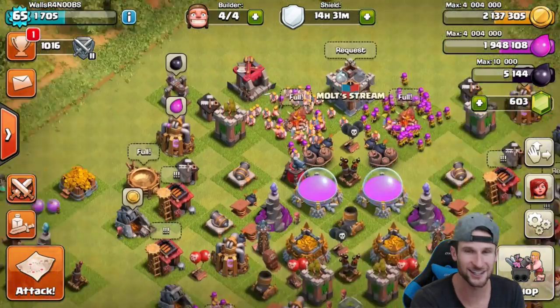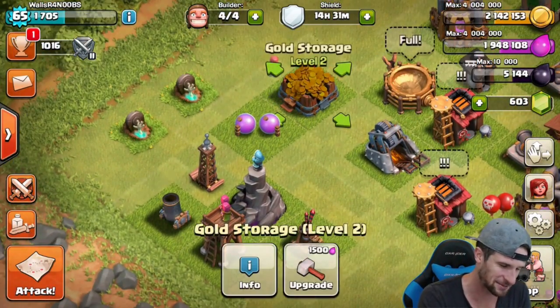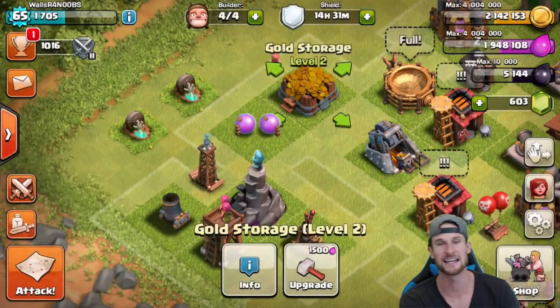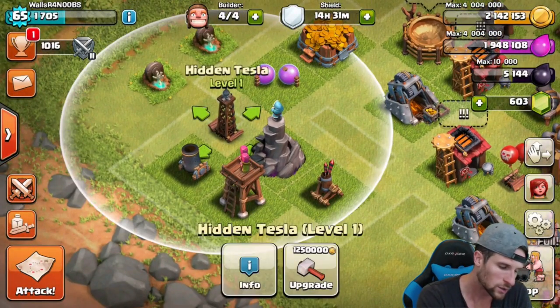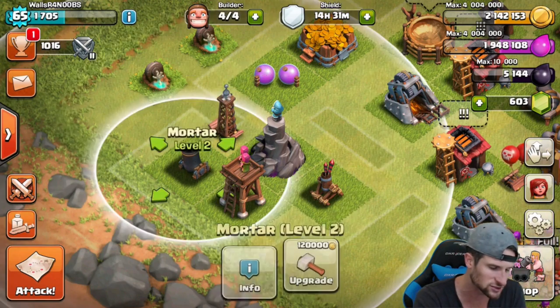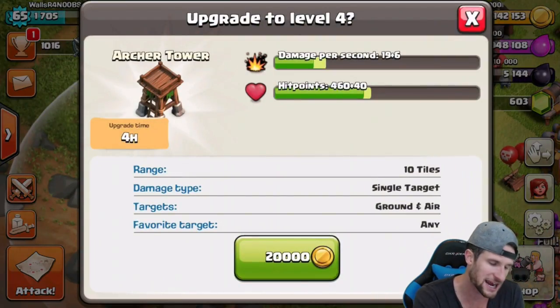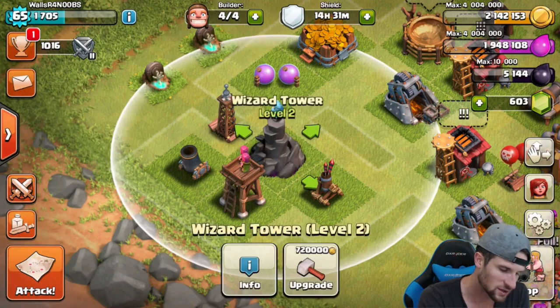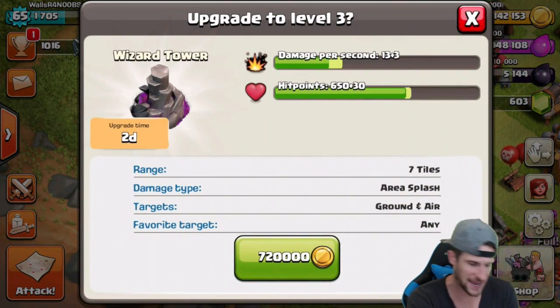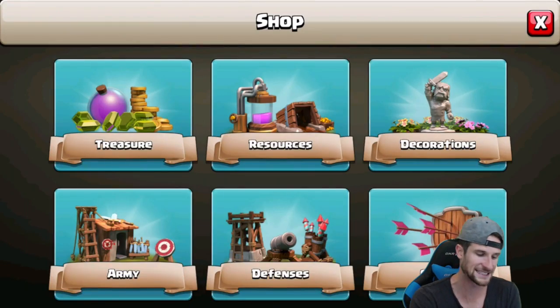As y'all can see, look at all these different things we've got to upgrade. We can upgrade these and it'll take an hour, or we can upgrade these bad boys — three days just to go up to level two. That was ridiculous. One day for the mortar, the archer tower four hours, the wizard tower two days, and the air defense three days.